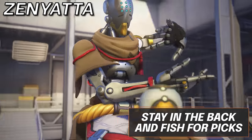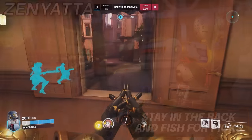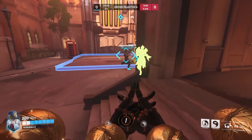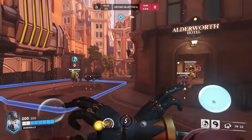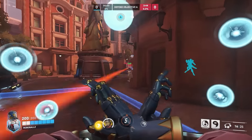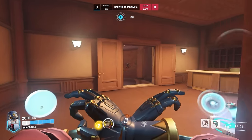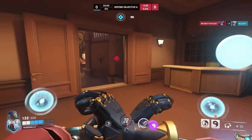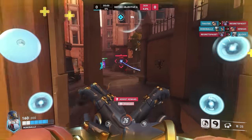Next up we have Zenyatta, and we're going to be talking about two life-saving and life-ending tips. Live in your backline and keep fishing for picks. Your entire goal as Zenyatta is to maintain Discord on the enemy tank when he goes in, and fish for random picks with your right-click orbs. Sure, you have great consistent damage with your primary fire, but it isn't even necessary to rank up until GM. You just need the willpower to stay as far back in your backline as possible to stay alive — because if you play Zen, they will hunt you.